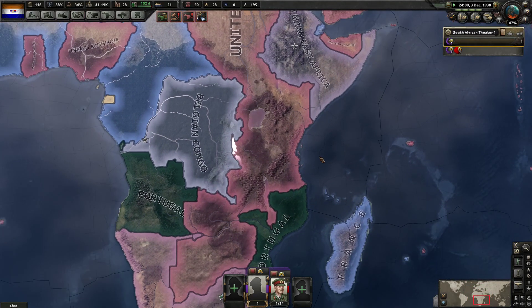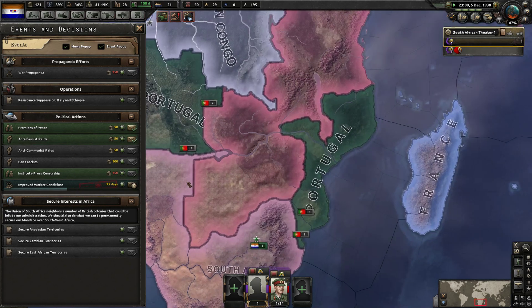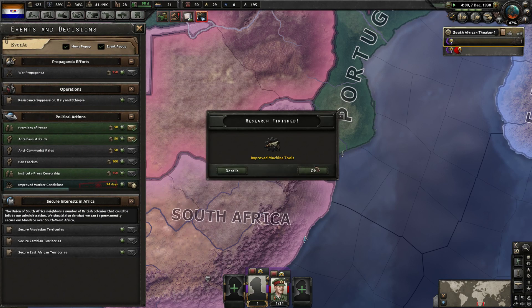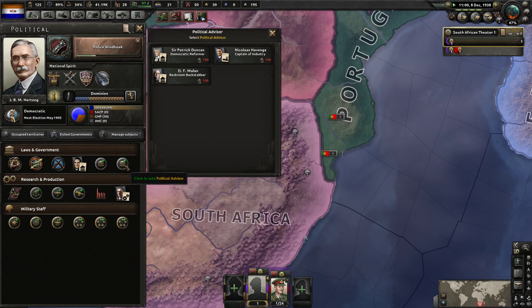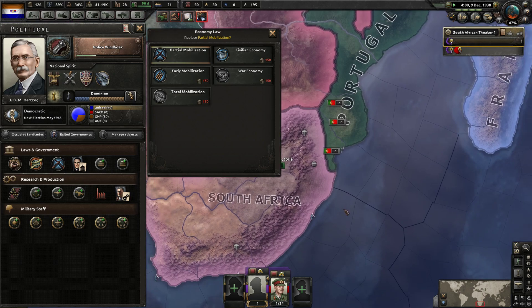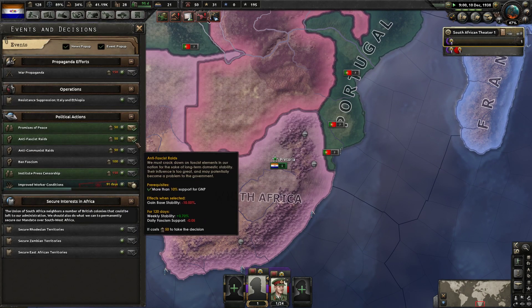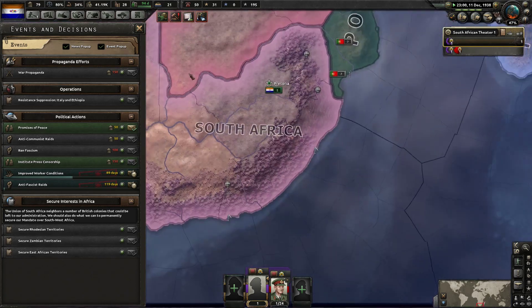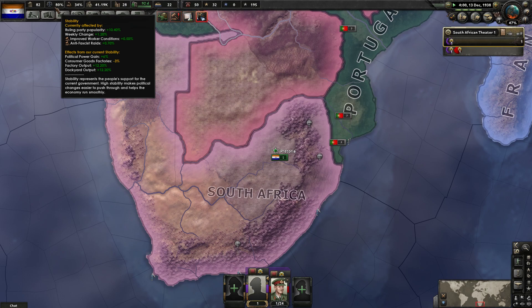Still caps at 50%, 100% isn't happening. I can do this now actually, it's fine. I will need war economy later because total mobilization is banned. I can do anti-fascist raids. We actually didn't drop below 80% stability - winning.